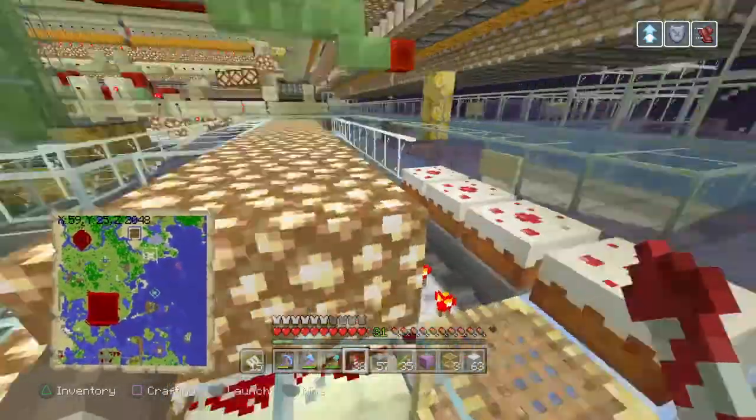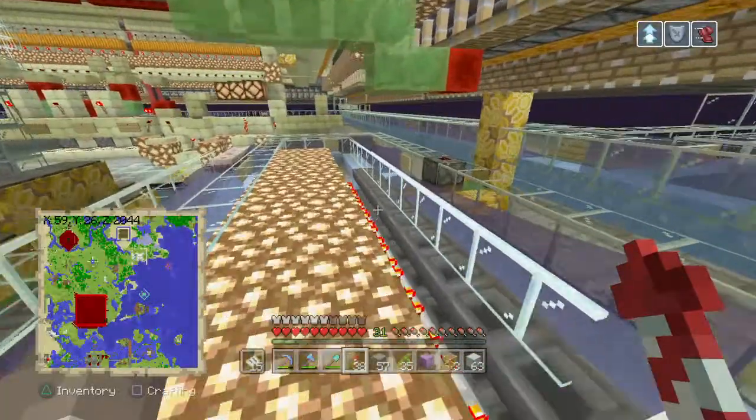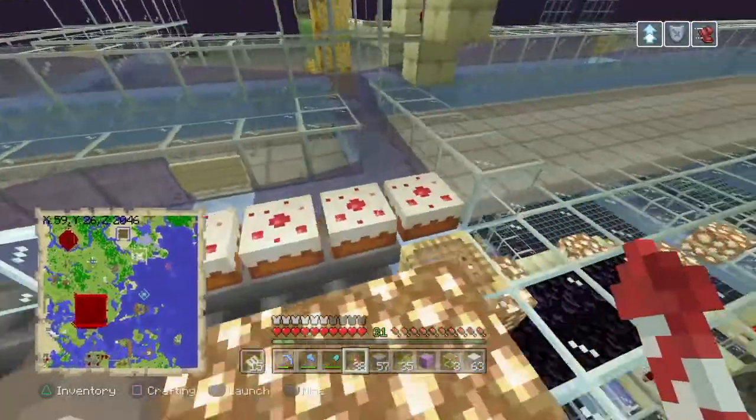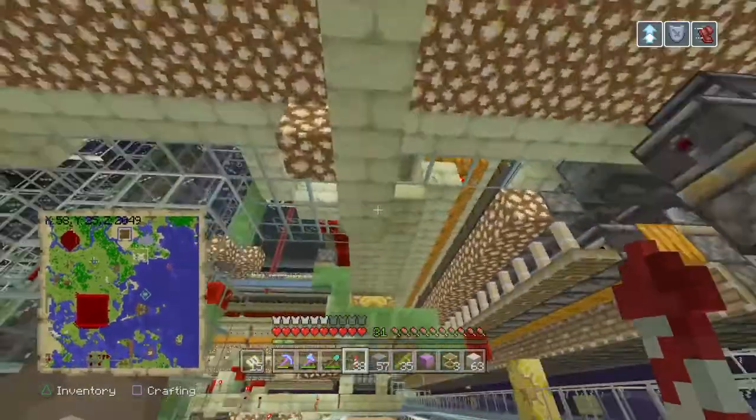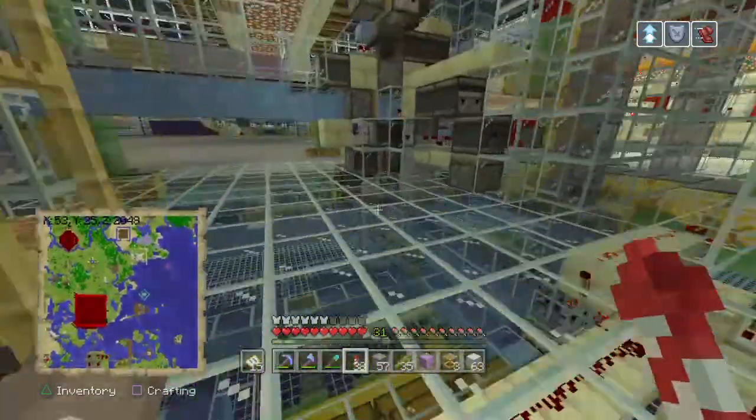Wet sponges, for instance — those we auto-cook. They get sorted out, put into a furnace down below, then shot back up and put into the sorter.